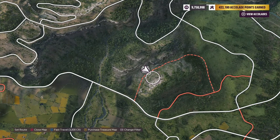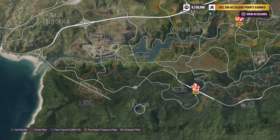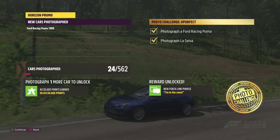For the photo challenge — hashtag Perfect, spelt with a U not an E — you need to photograph the Ford Racing Puma in La Selva. This earns you the I'm In The Zone livery reward and two points. Filter to landmarks on your map, fast travel to La Selva, park there with the foresty area behind you and take a photo. Simple as that — just make sure you've got the trees in the shot.